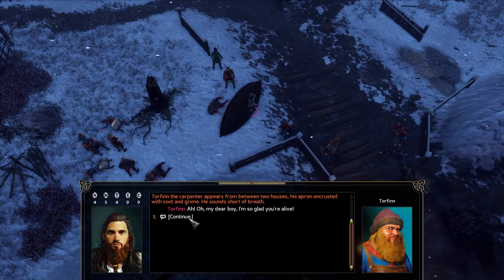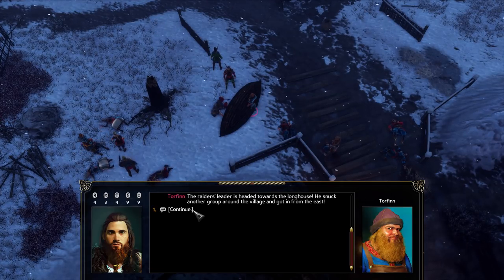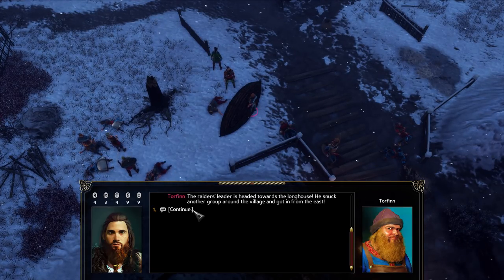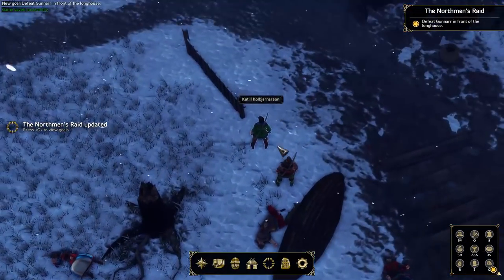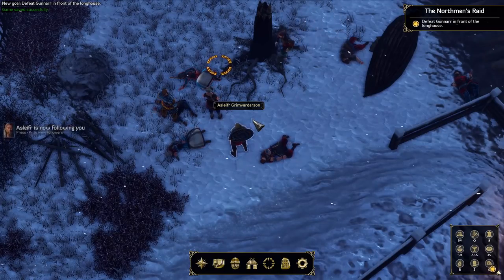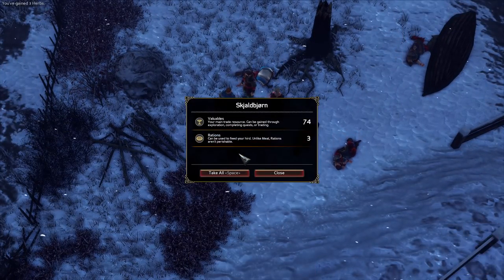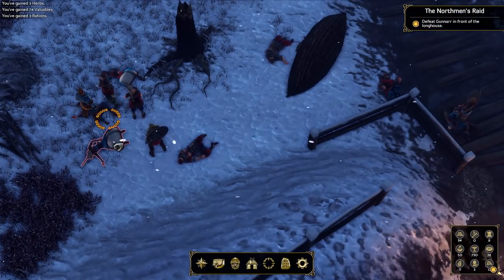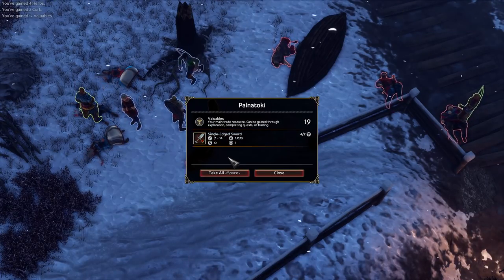Torfinn, the carpenter, appears from between two houses, his apron encrusted with soot and grime, sounding short of breath. 'Oh my dear boy, I'm so glad you're alive. The raider's leader is headed towards the longhouse - he snuck another group around the village and got in from the east.' That is where we're heading next, then. We may be able to get some better weapons - but no more better weapons. This is quite unfortunate.